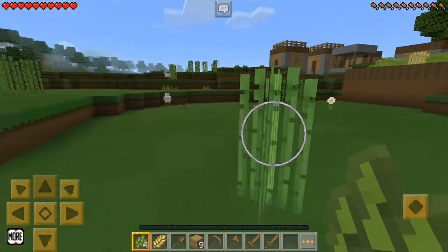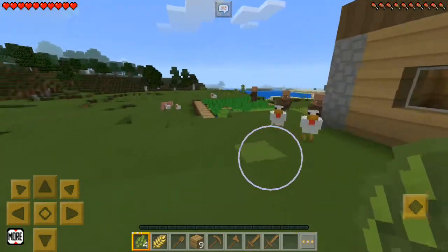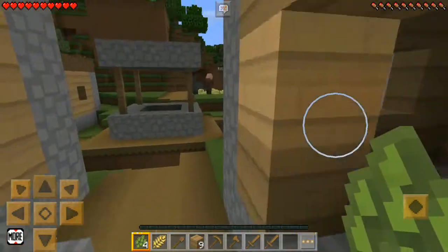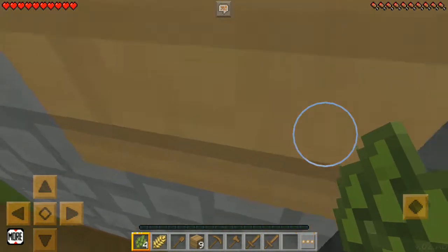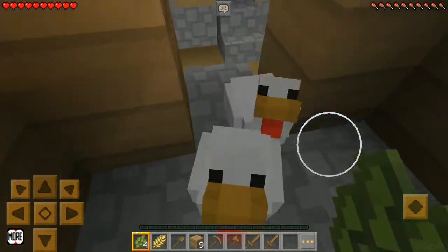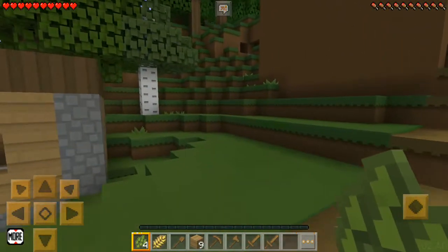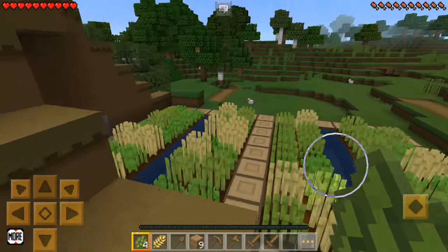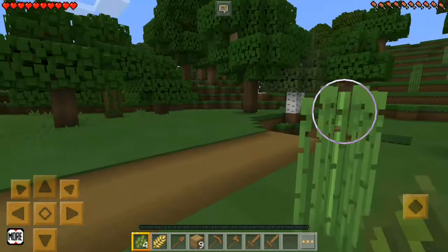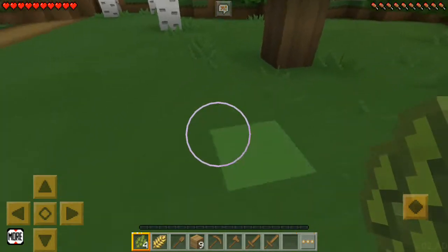Oh, there's another village here. Let me go a little bit faster. There's a lot of things in this village. This is a bad house — there's nothing in it. There are a lot of chickens in this village. We'll make a house. Where did I find that? I came from somewhere here. Let's make our house here.